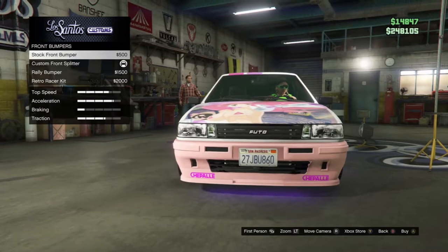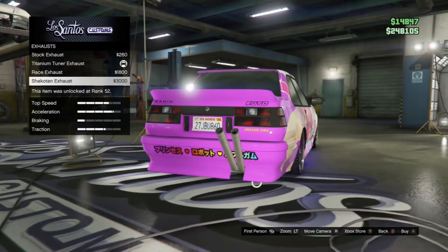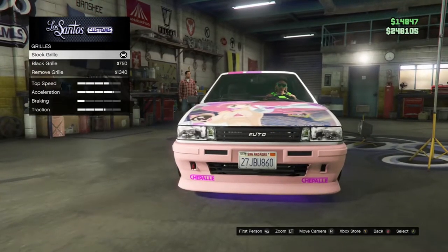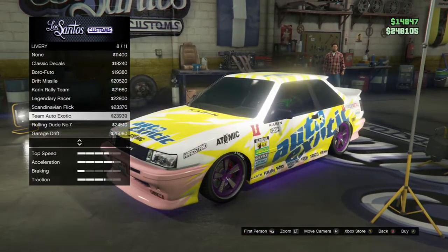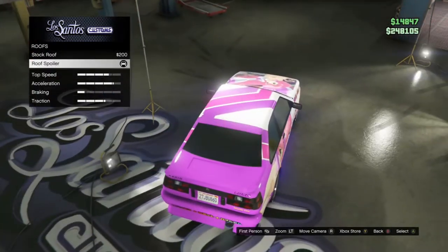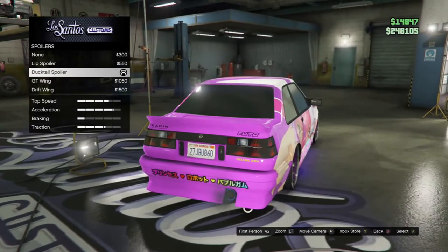So at Los Santos Customs I just customised it here — I added a front and rear bumper colour just to give it a bit more character. I added a cool vinyl which I really love, and the colours to go with it. There's not much to do for this one but I do think it's a fun car just because you can drift in it, and I really love the iStar wheels on this — I just think it gives it something extra.